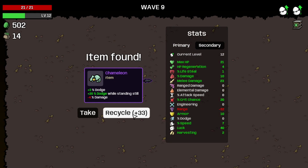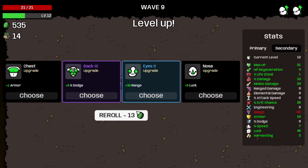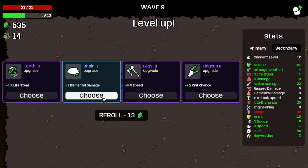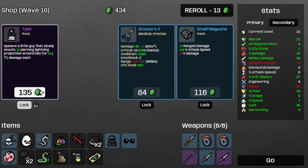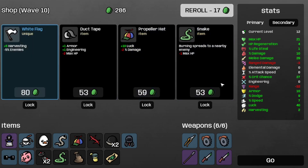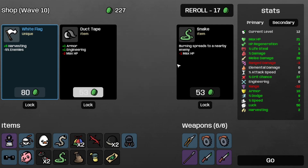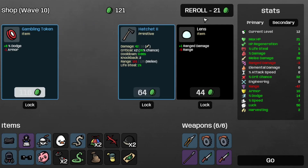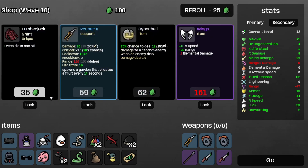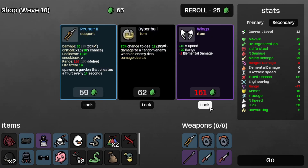Let's see if that could be chameleon. And take some more dodge, and some more crit chance, and the mastery. The tiler. Re-roll. Re-roll. I guess we can take the propeller hat. Re-roll. Take the blindfold. Re-roll. Take the lumberjack shirt and the wings. And take the pruner too.